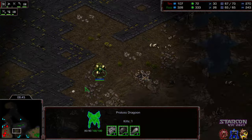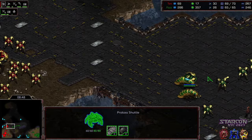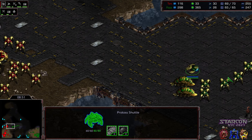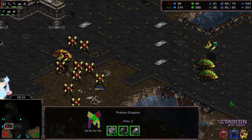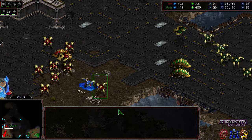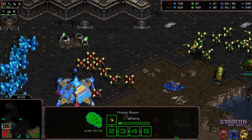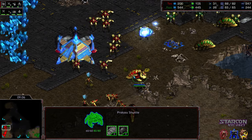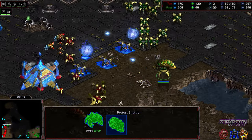Raz getting aggressive, moving his army towards the front, dropping the 2 reavers on the edge to see if he can get some free pot shots. Might be able to get at least a dragoon kill out of this — needs to be very, very careful. Yeah, able to get a dragoon, one of them pulling off as well, eating some damage. Second reaver joining in — got a big shot off there.